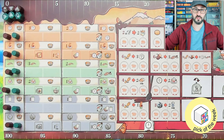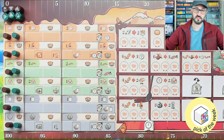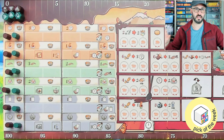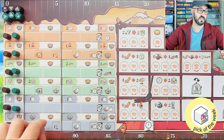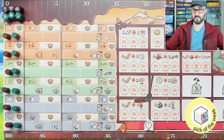Starting with the main board, there are actually three different tokens for each player that you'll be moving up the victory point track at the top. This isn't one of those games where your points are equal to the lowest one — instead, there are your victory points and other points that can convert into victory points at the end of the game, but they're also used for other actions. All the tracks below the main point tracker are your prosperity tracks.